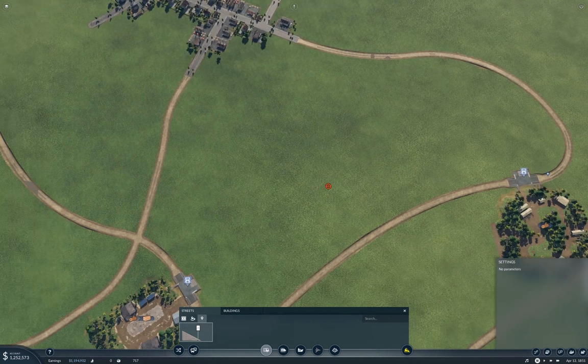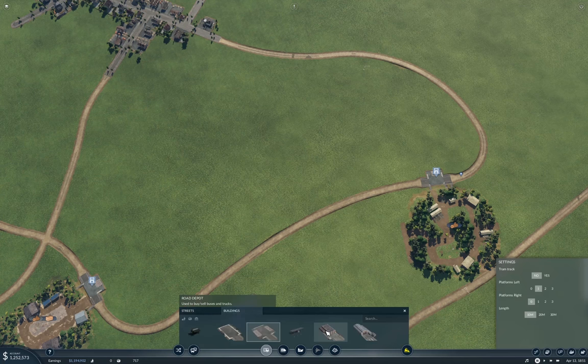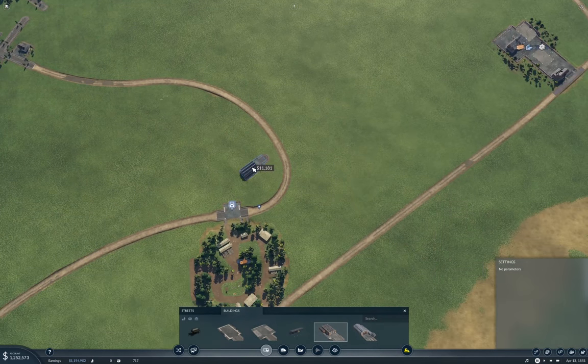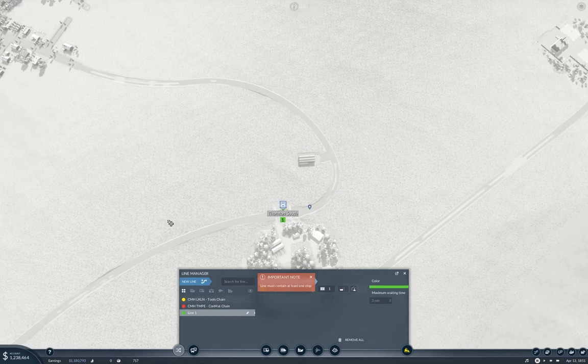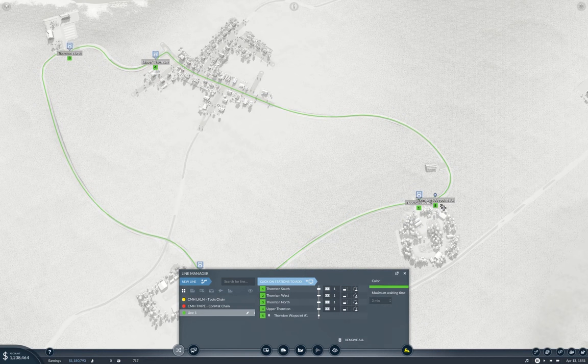I'm going to need a depot. We're starting over at the logs, so we'll put this here. We'll make a line which is going to go here, here, here, here, here, here. And I guess it's going to have to stop there. It's annoying that you can't create a line that starts at a waypoint.